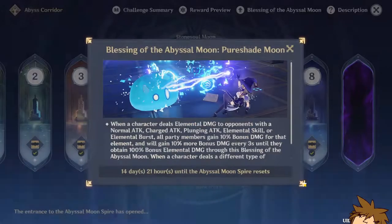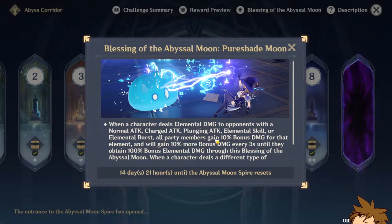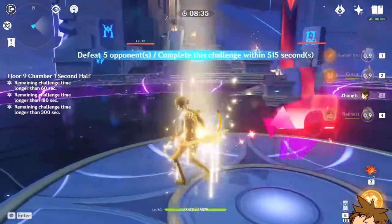We're going to try him out in the Spiral Abyss right here. When a normal character does elemental damage to opponents with normal attack, charged attack, plunging attack, or elemental burst, all party members gain 10% bonus damage. Alright, here we go.